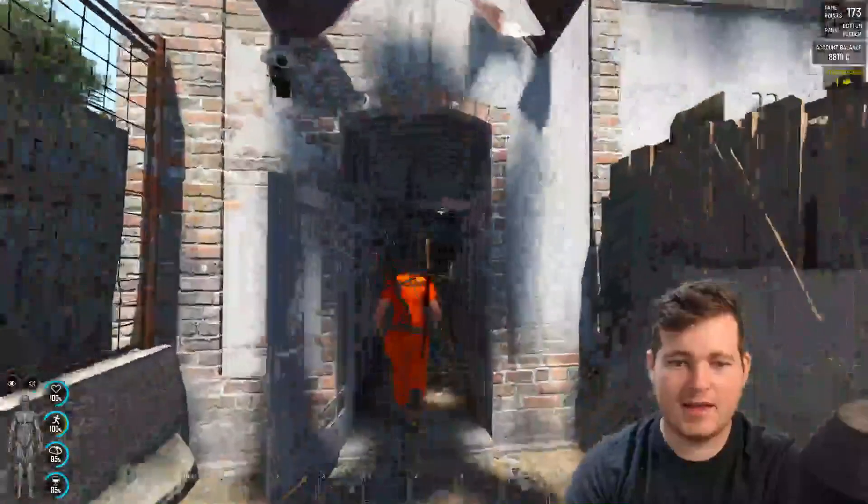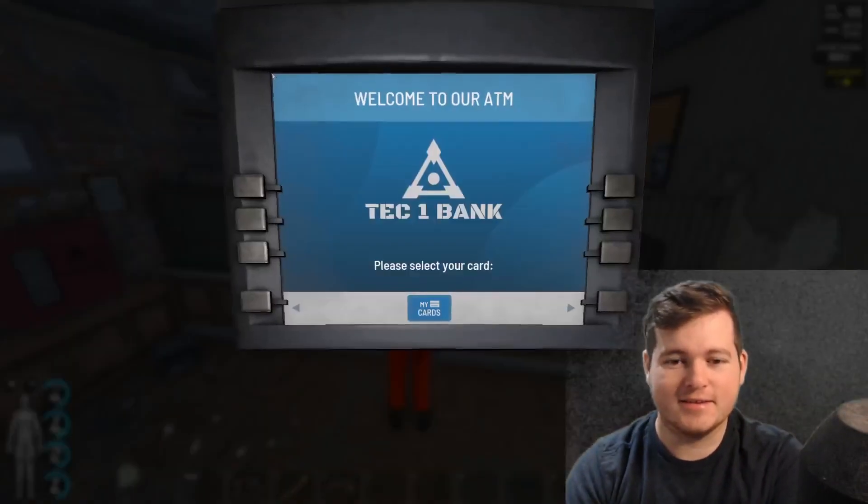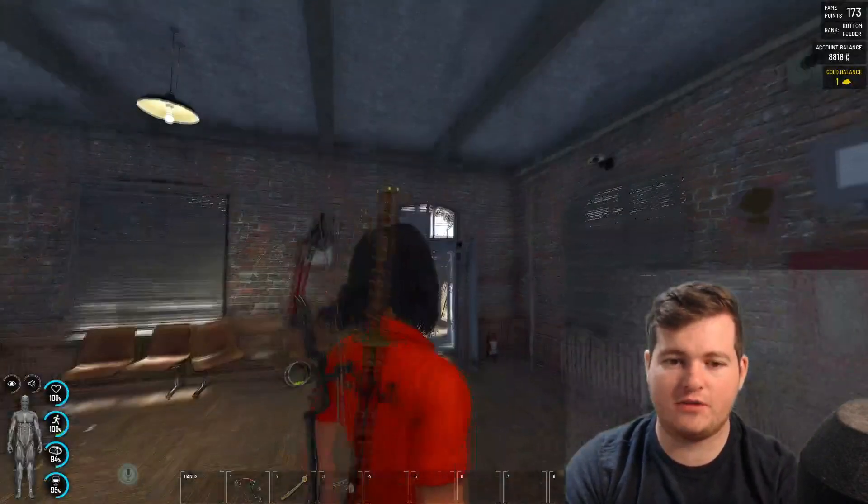First you go to this bank here and you meet this dude here. And this dude is the banker. This guy — you need a gold card, so you will need 5,000.